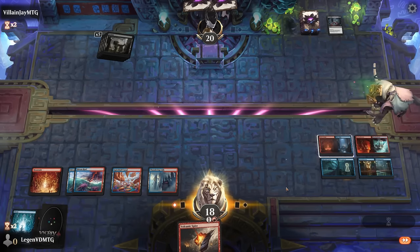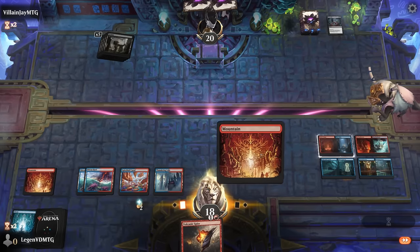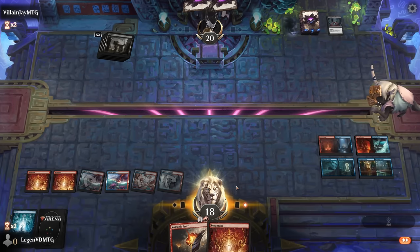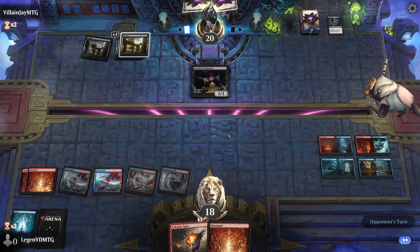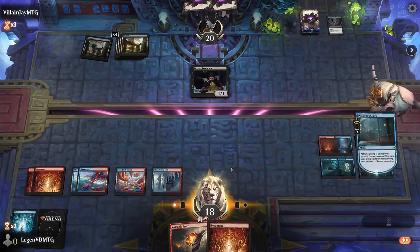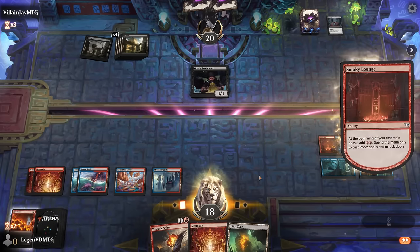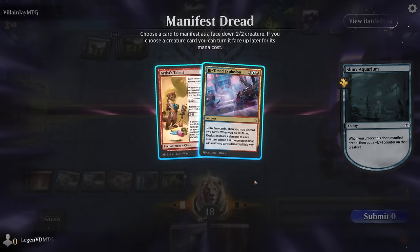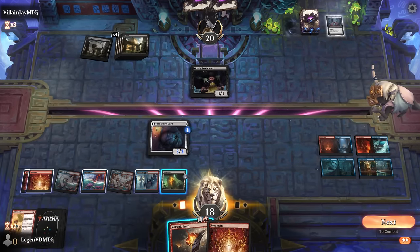Mountain — I'll keep. Then we can maybe get the Sauna going to draw additional cards. Aquarium will be number seven. Could Volcanic Spite the Freebooter — don't really see a need. Pyroclasm can go. Unlock room number eight, so in our next upkeep we win. Pass the turn.